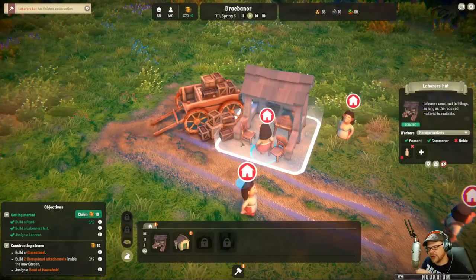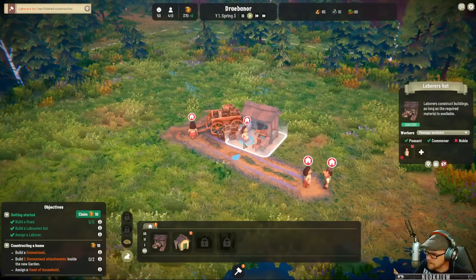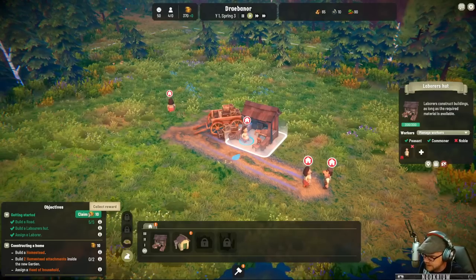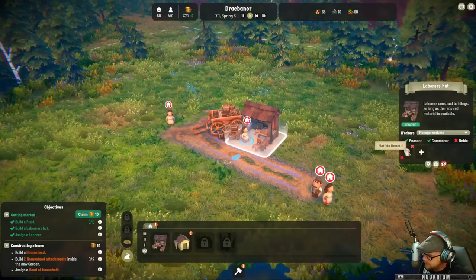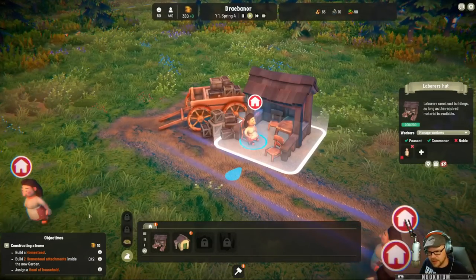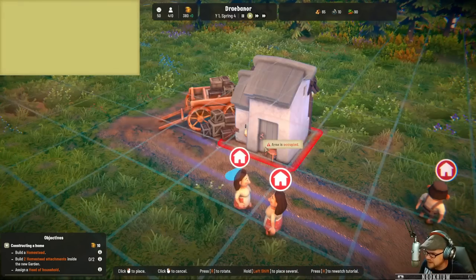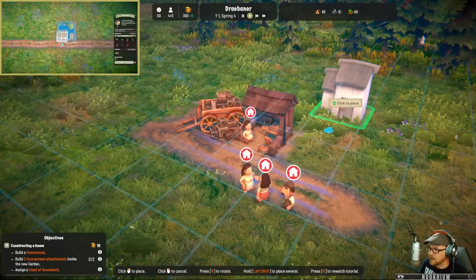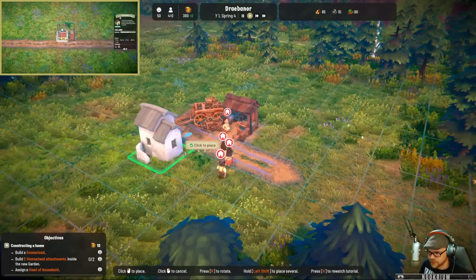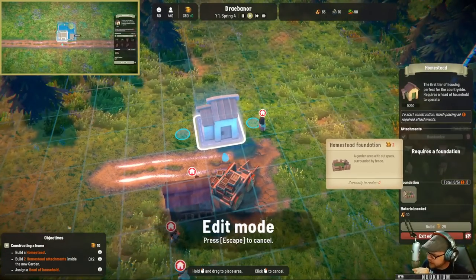We'll pop in a peasant here. This game is very cozy — a very cozy colony builder — but it also has a little bit of a Foundation feel to it, and I'll show you where that is in a second. We just assigned Matilda here to be a builder. We're going to claim my ten bucks for doing my quest and go build ourselves a home. We place the homesteads down, and let's stick it across the street. It's a homestead, not just a home.